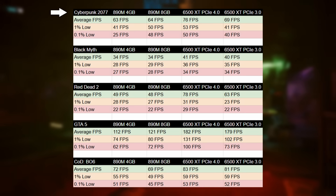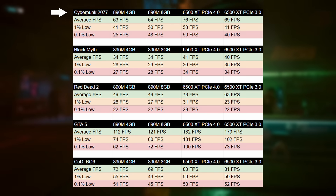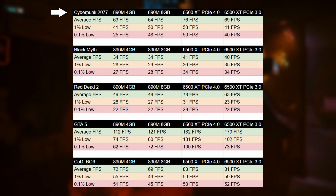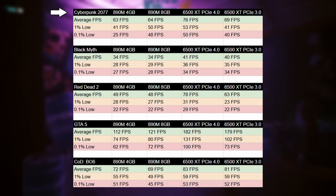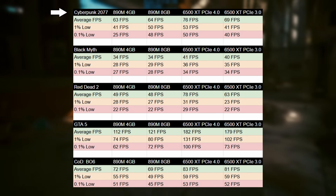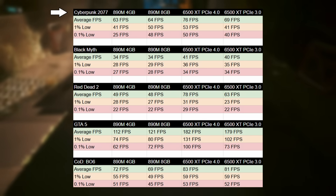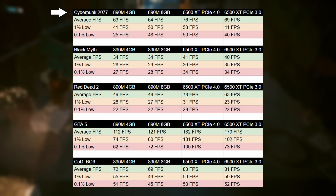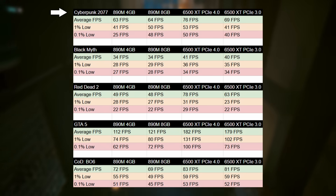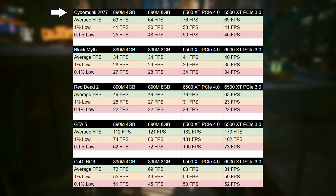For Cyberpunk 2077, I assigned 8GB of system memory to the iGPU instead of 4GB. Some games improved and others didn't — Cyberpunk was one that did. The average went from 63 to 64, but the percentile lows improved significantly: 1% low went from 41 to 50, and the 0.1% low went from 25 to 48. This brings those figures close to the 6500 XT in PCIe 4 mode. The 890M with 8GB of VRAM assigned is actually comparable to the 6500 XT running in PCIe 3.0 mode, with better percentile numbers and a noticeably smoother experience.